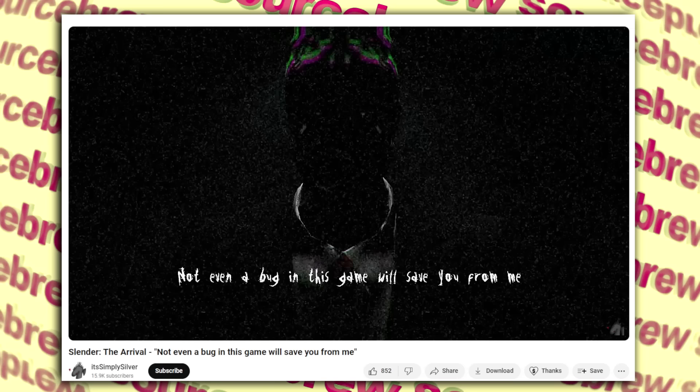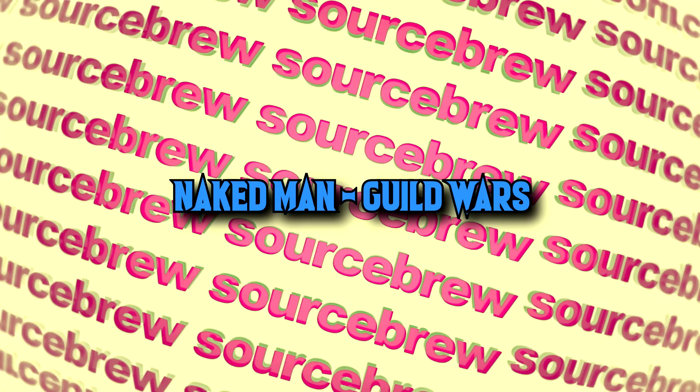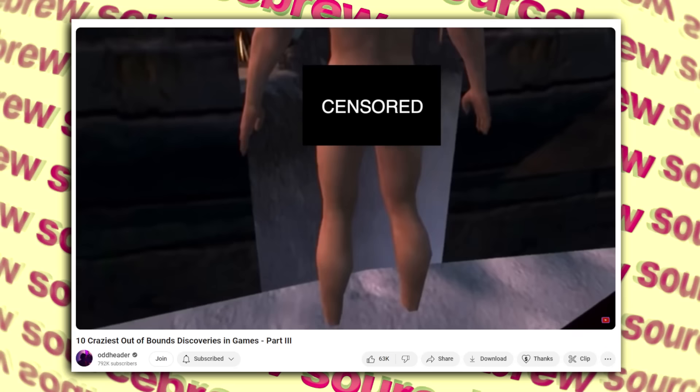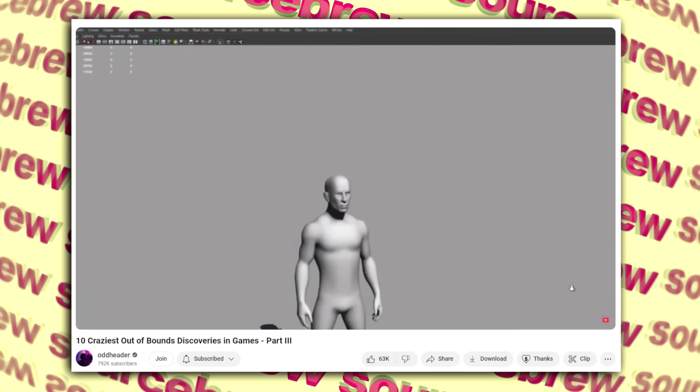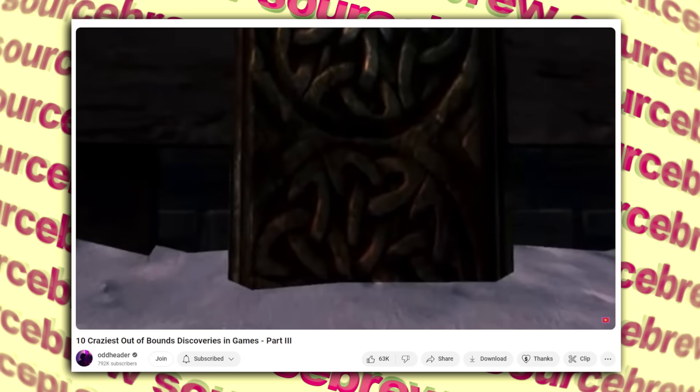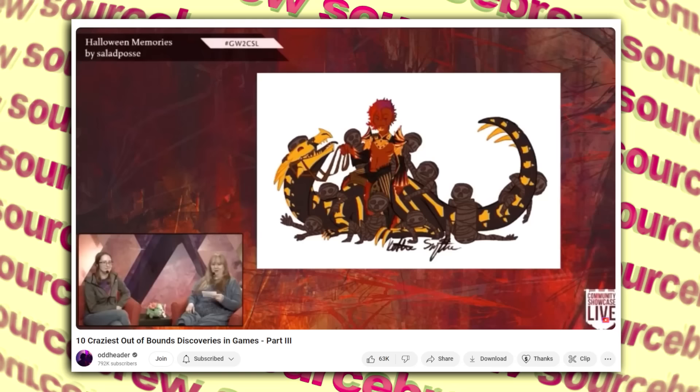Naked Man — Guild Wars. One of the updates in Guild Wars removed a fully modeled naked man which was viewable in first person in a certain spot, and the devs disguised the update as removing a 'graphic bug.' They later clarified in an interview that the naked model was actually used as a placeholder to remind the devs of an unfinished part of the game — and yet again they forgot about it, despite choosing something you'd think they would not be able to forget.